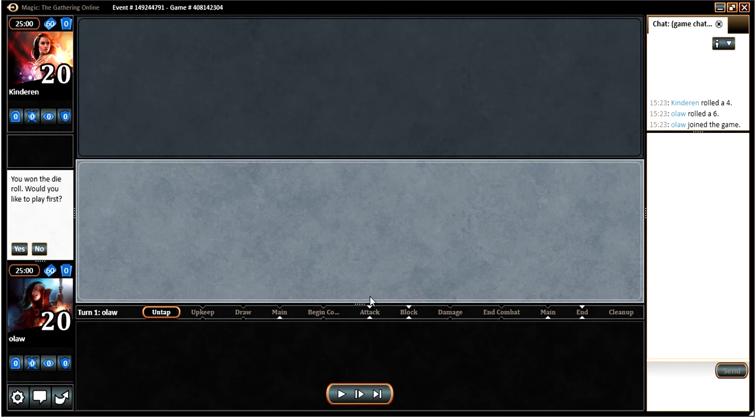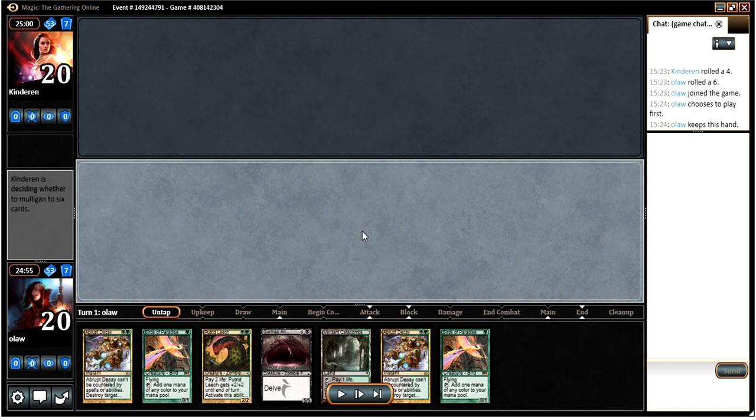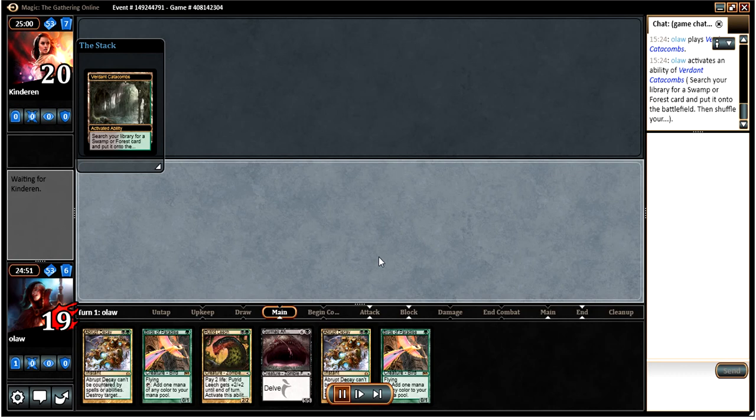Looks like we won the roll for game one. So this is our opener — not the best. Obviously one lander, but Bop kind of helps out in that regard. Double Bloodghast is nice, got a bit of removal, Putrid Leech could be our turn two play potentially. And then this Angler might come out eventually. We don't have a lot of ways to put stuff into the graveyard, so it might be a later play. I don't really like the Angler in this deck as it stands, but it might be a way to go for the deck.